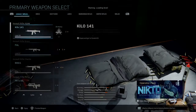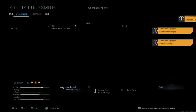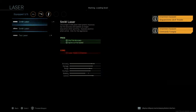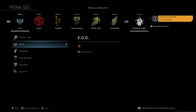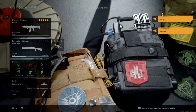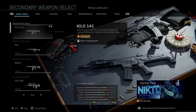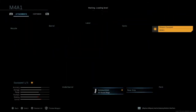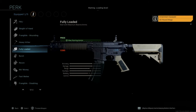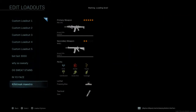If you want to do it with an assault rifle, we'll go with the Kilo — put on a 60-round mag, random attachments on your primary don't really matter. Go down and equip Overkill instead of Hardline, then go to another assault rifle or LMG that uses 5.56. We'll do the M4 with a 60-round mag and put on Fully Loaded, and you'll have max ammo at the start of the game.